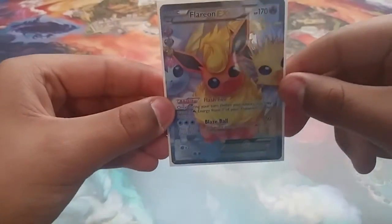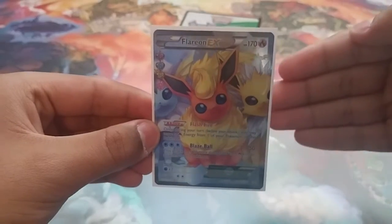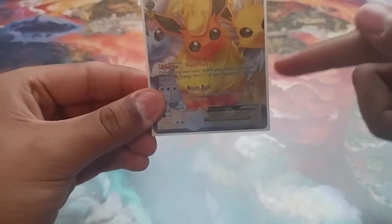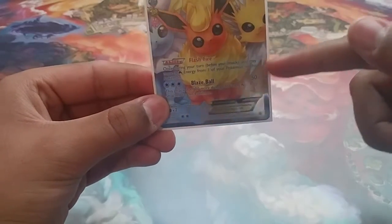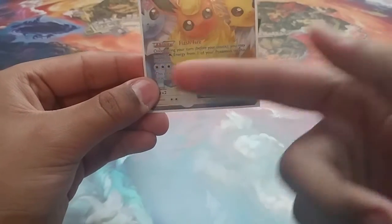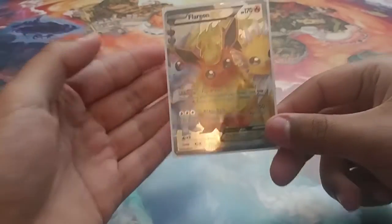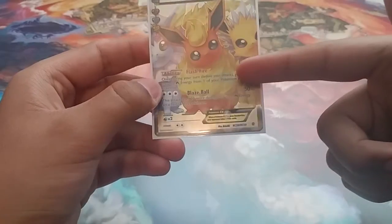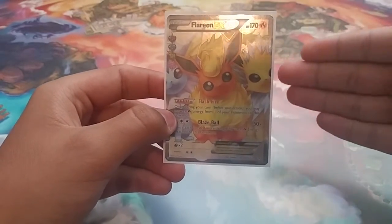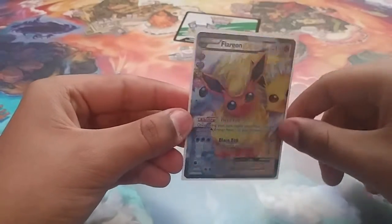Flareon EX — this thing is so broken with Nitro Tank GX. You want to pour most of those energies onto this thing. You basically attach three energies, and its Blaze Ball attack does 50 plus 20 more damage for every single Fire Energy attached to it. Since the only energies we have in this deck are Fire, you're automatically doing 110 damage — but with the excessive amount of energies and on top of Steam Ups, that's a knockout. It has two retreat costs, and with its Flash Fire ability you may move a Fire Energy from one of your Pokemon to this one. This is a late game attacker, but most of the time you want to mid-range it.